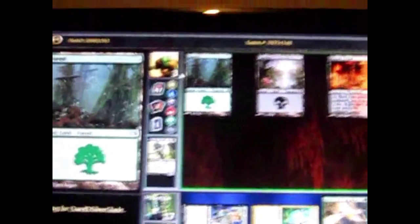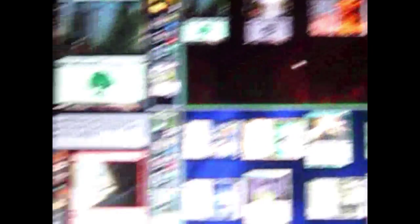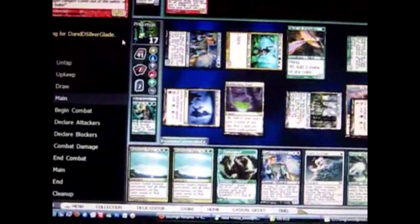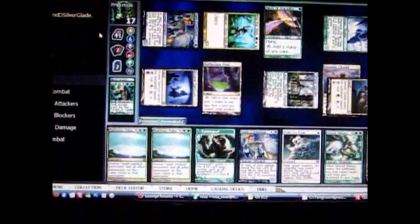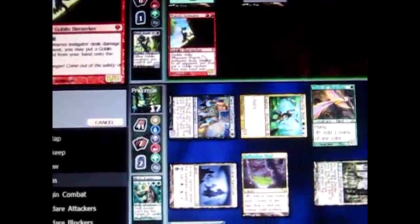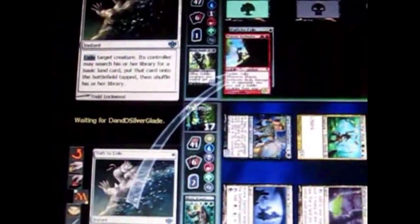He puts a land out and he's only at 3 life. I don't know what he's going to do — this better be something that can save him. He plays a creature, but whatever, we can deal with it. I have an instant in my hand — a 1 white mana instant that can remove a creature from the game. All I need is 1 white mana, which I have, and I remove him from the game.